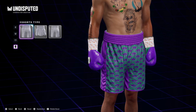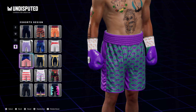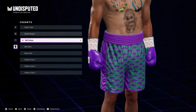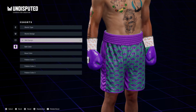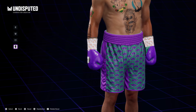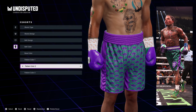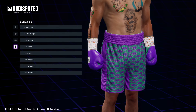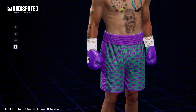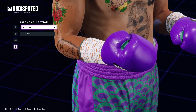My favorite part of this character is the fit from the Ryan Garcia fight — I think we did a pretty good job with the purple and green. Make sure you capture that purple and green. Just pause this video and you'll easily follow it; don't try to do all of this while you're listening to me.